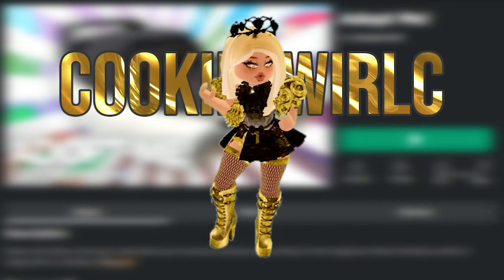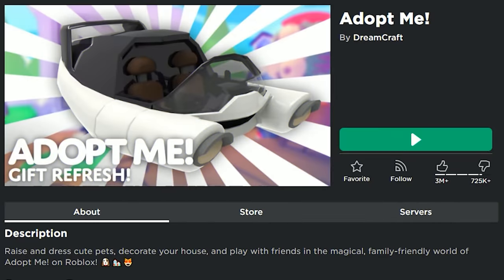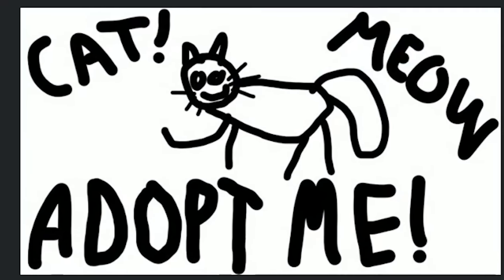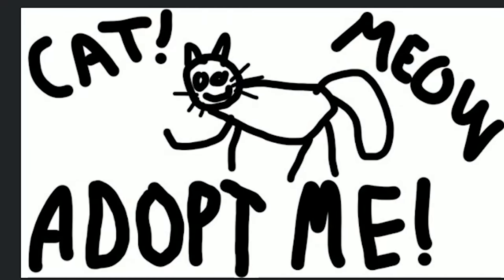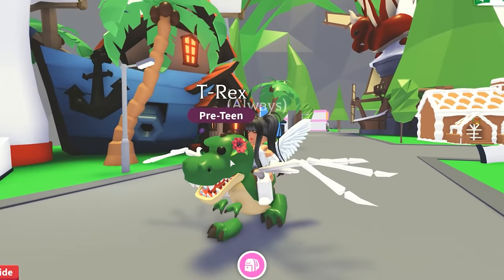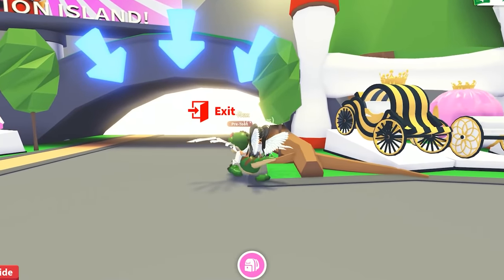Happy April Fools! Are you guys ready? We're gonna be playing Adopt Me because they have a brand new free pet right now. You guys ready to see what it looks like? It's like a little kitty cat doodle! That's so cute. Adopt Me, let's go check it out as quick and as fast as we can - come on, come on, let's go!